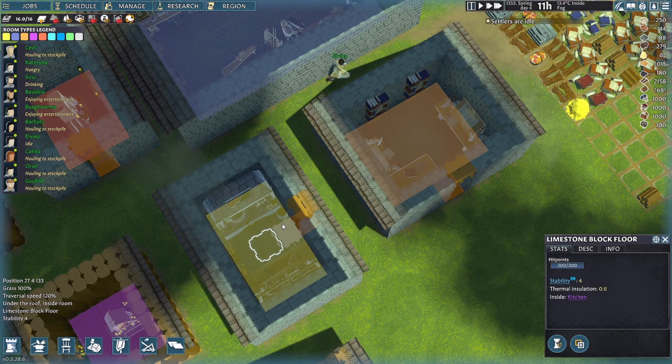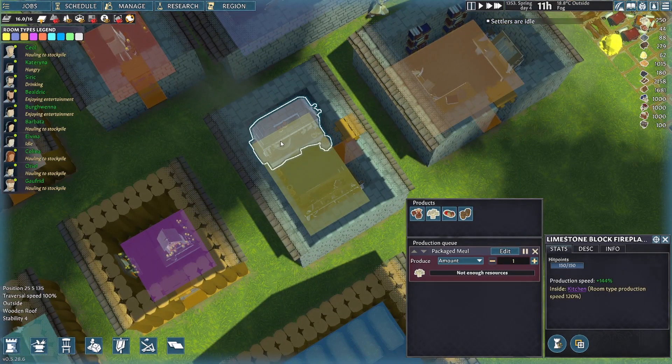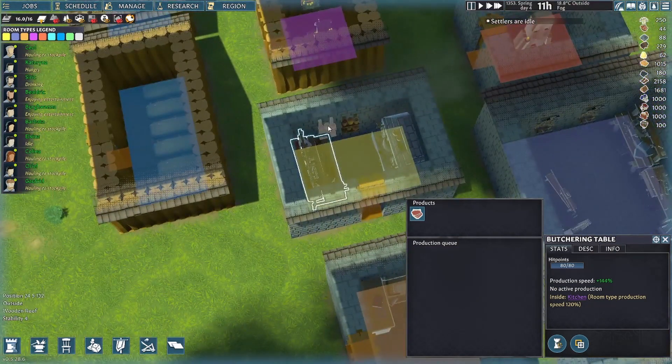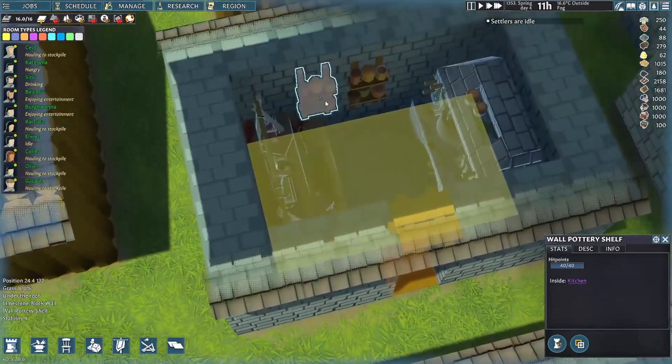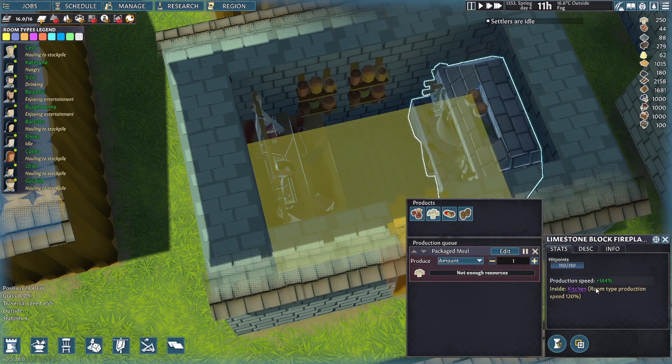Over here we have a kitchen. To create a kitchen you need a stove — or what they call the fireplace — and a butchering table, and two wall pottery shelves. Once you've got that, then you get the room type kitchen.